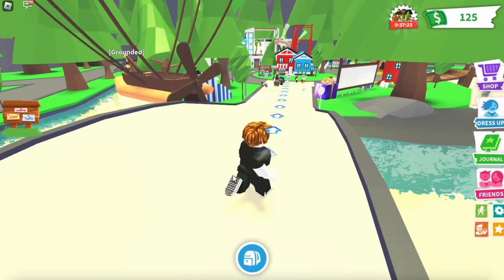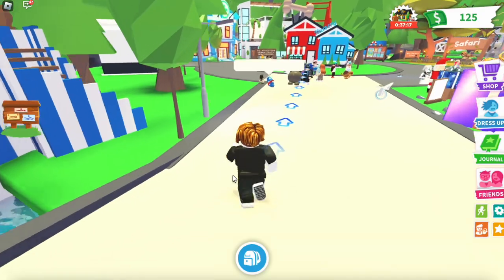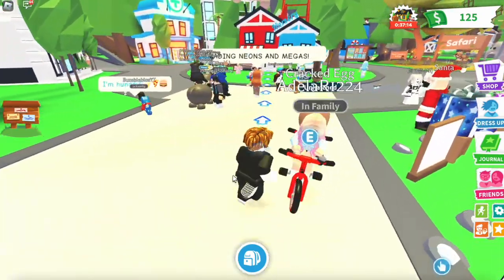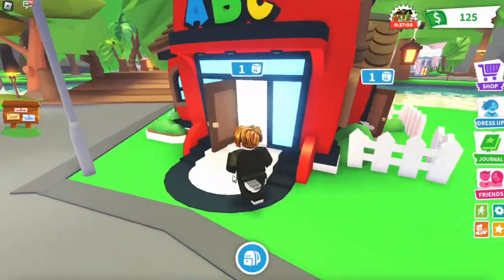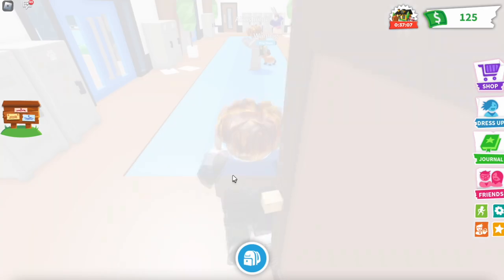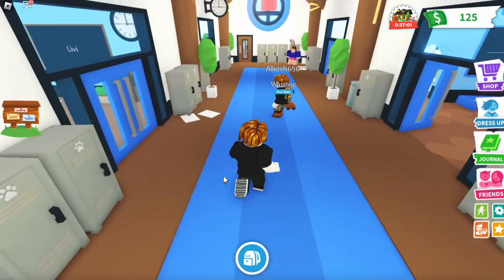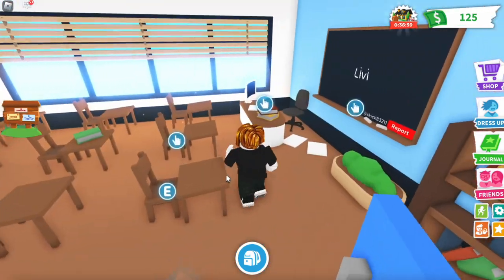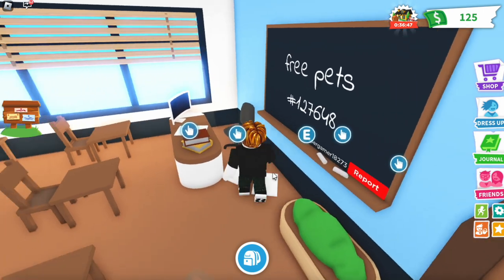Keep going straight this way and you can see there's an area where everyone has gathered. We're going to go over there and enter inside this little red hut. Enter through the left door first — that takes you into the classroom. Click right here and type in 'free pets hashtag 127648' and save that. We're going to write that on the board.